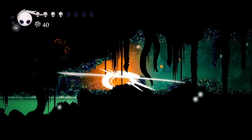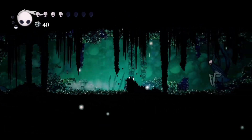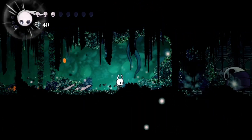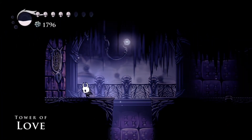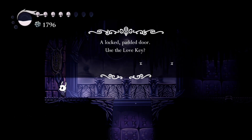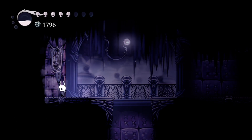But on the other side, you'll be assaulted by a couple of traitor mantises. Killing them will unlock a gate, and on the other side is the love key. This love key is used to open the door to the Tower of Love, which is connected to the Kingdom's Edge and the City of Tears.